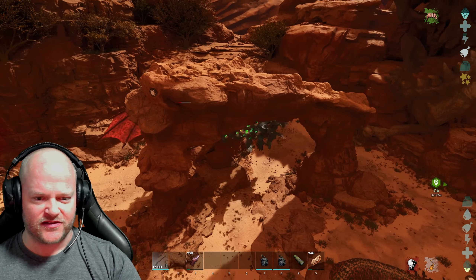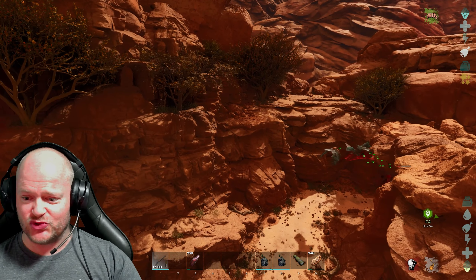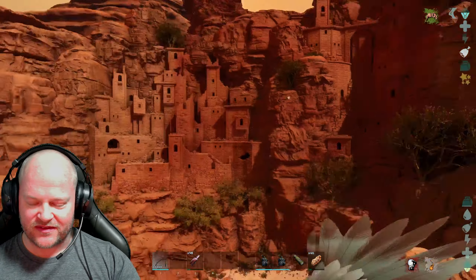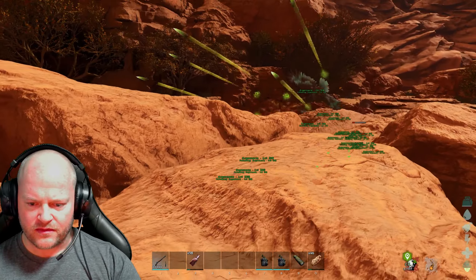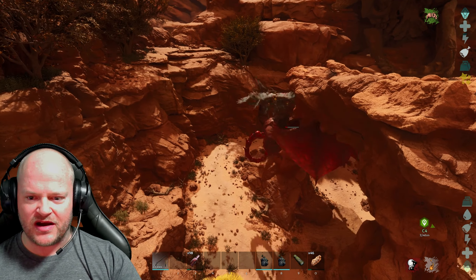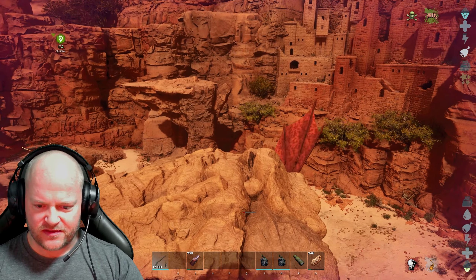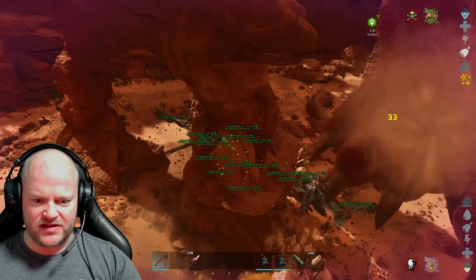For some reason I can't zoom out again - we've been glitched. I can now not zoom out, that sucks. Okay well, I guess we're flying around like this. It's got like almost a quarter of HP left. I can't go back to third person view for some reason - not sure what went wrong there, but glitches happen. Oh, they are just destroying him!